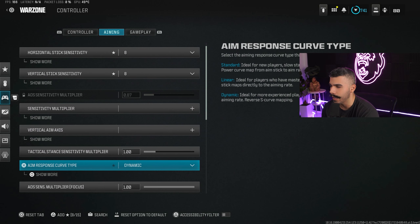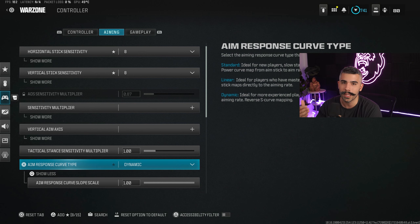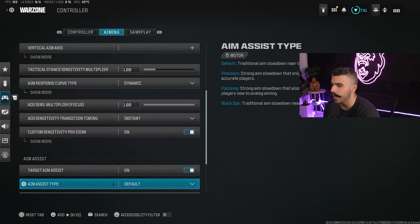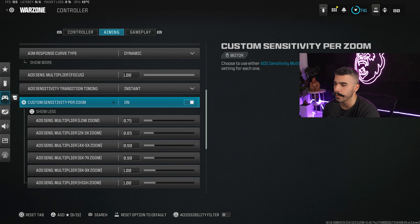I play on Dynamic Response Curve Type. Dynamic response curve gives you that snap ability — it allows you to snap onto opponents easier. That's how really good players snap their sticks around and hit everybody. For aim assist type, I use Default. I've tried other types in the past but Default is the best right now.